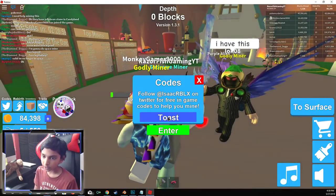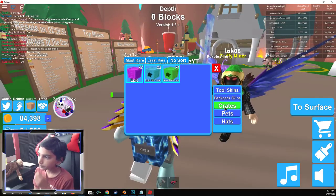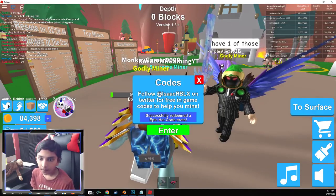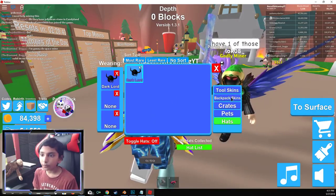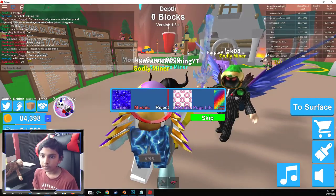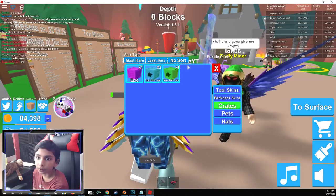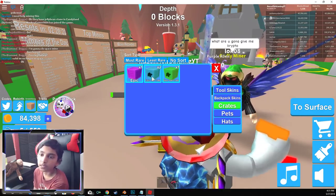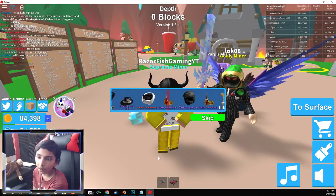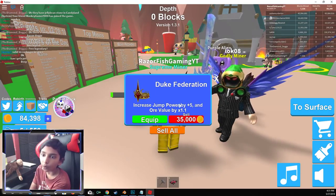And then it is Toast, I think. And this one will give you an epic hat crate. So let's go over here — boom — and let's go to crates. There it is, our epic hat crate. Let's open this up — and we got the Duke Federation, which increases jump by 5 and ore value by 1.1.